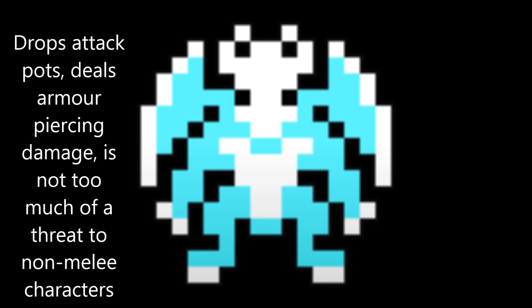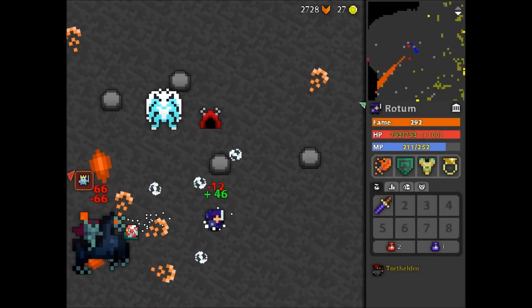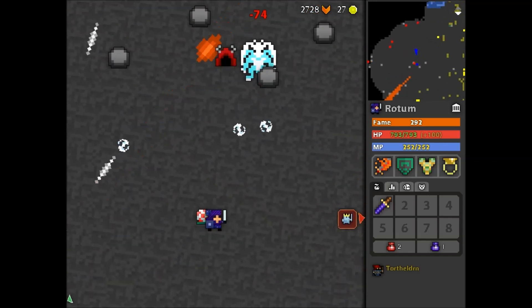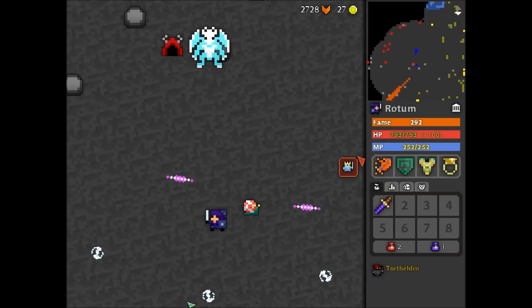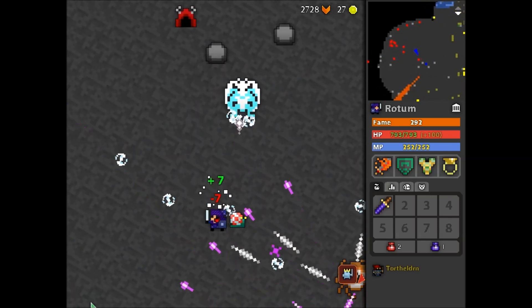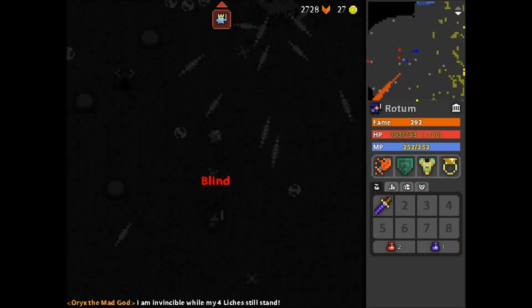This is the White Demon — it drops attack pots. It does armour piercing damage, and if you're playing as a melee character you will take a lot of damage — these guys will quickly become your worst enemy. The bullets are slow and very easy to dodge, but if you're playing a high defense melee character like I am in the video, you'll be taking a lot of damage and you won't even realise it.